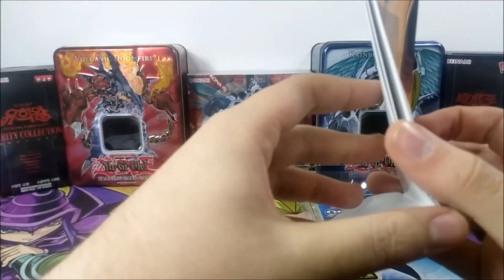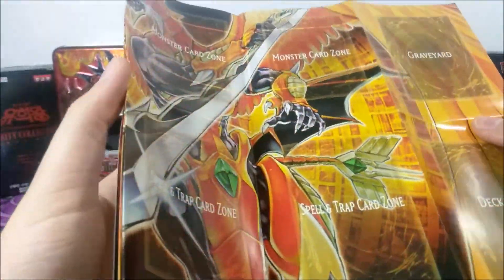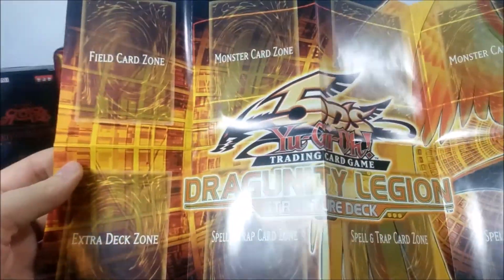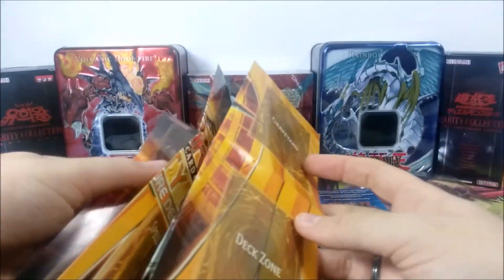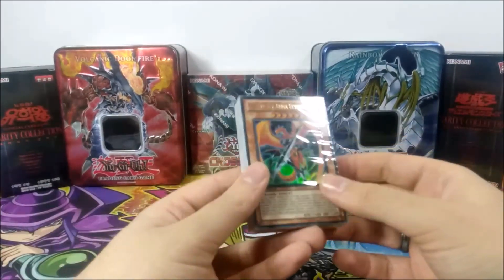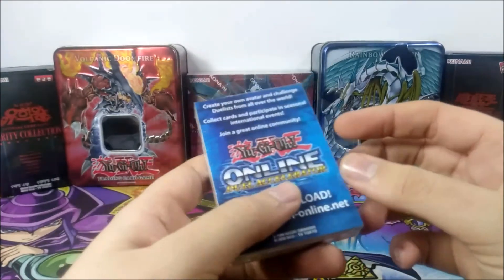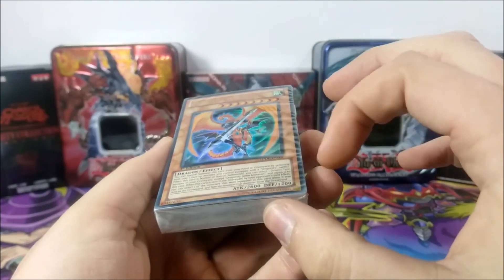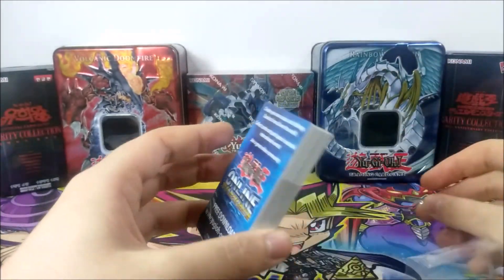This is a very fan-favorite archetype because of how they play — it's a mix of Winged Beast and Dragons, they look beautiful. Most of the good cards are foil and not too expensive, and we have a lot of support for this deck. So here we go, we have our Dragunity Arma Leyvatan. Let's open this without damaging anything.